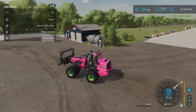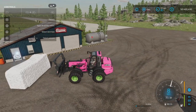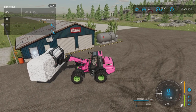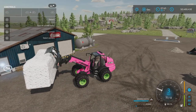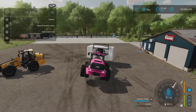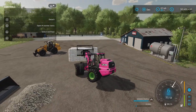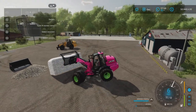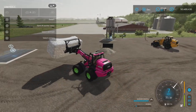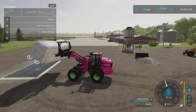I also managed to pick up this very large square cotton bale and bring it over. As you can see there is some very nice twist to the body of this telehandler while it's working under load. It is on the very verge of being too heavy, however it is managing to handle it.